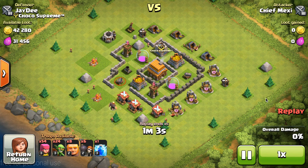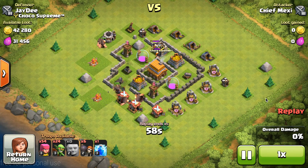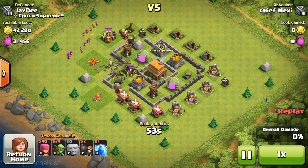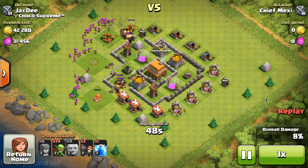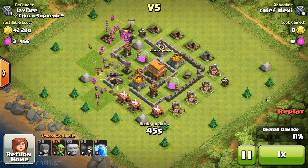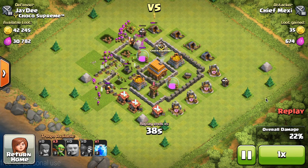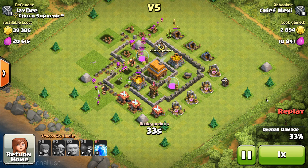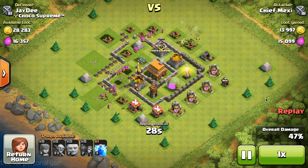Not as great as the previous raid, but still in about one minute I managed to steal 42,000 gold and 31,000 elixir from this guy. He did have level 6 or 7 giants in his clan castle, which was kind of a pain for my troops as my giants got taken down pretty easily. But I sent in so many archers that the defenses really couldn't cope. This is a pretty sad base to watch — the walls don't have a purpose at all, so it's actually pretty easy to get all of the loot.